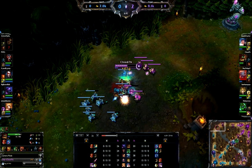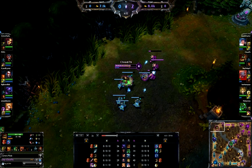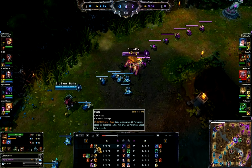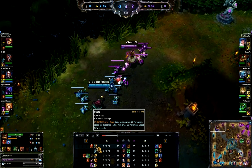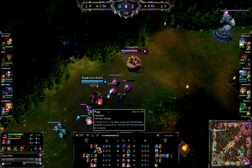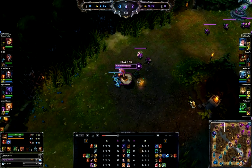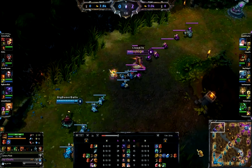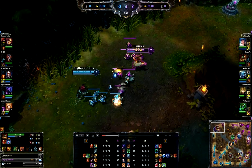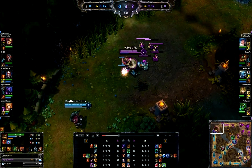He bought Phage. How many of you have read what Phage does? Basic attacks grant 20 movement speed for two seconds on hit, and kills grant 60 movement speed for two seconds — that's broken, you can move like crazy. So now he has a movement speed advantage over me. As you can see I only have 361 move speed with Bear stance.